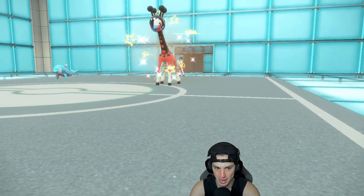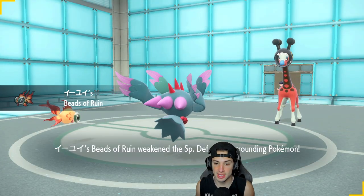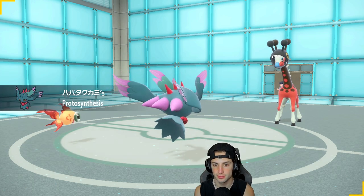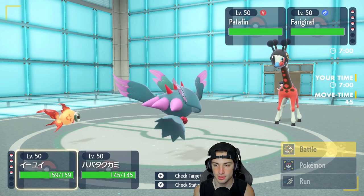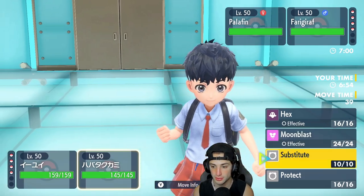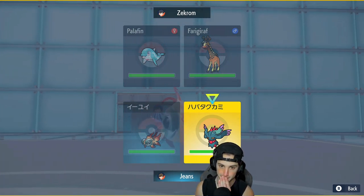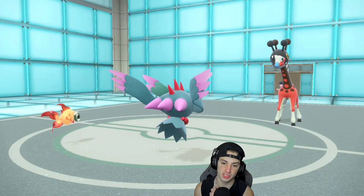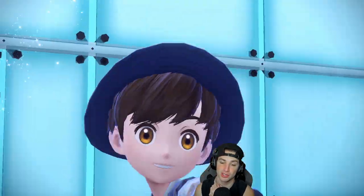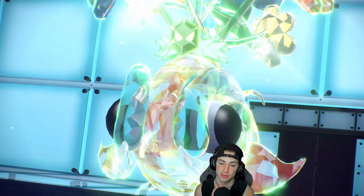Palafin and Ferrothorn come out here. They could go straight into a Jet Punch. I could Terastallize — but I don't want to. I think I'm just going to set up a Substitute, because if Ferrothorn is doing anything it's definitely popping a Trick Room. Palafin might not even swap — it just might go for a Jet Punch, and I think that's exactly what it's doing. I could have swapped into Tatsugiri — that could have been a free play for us. But I'm just going to Terastallize and save my Storm Drain Pokemon for the back end.